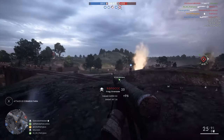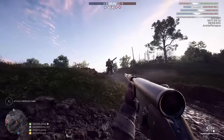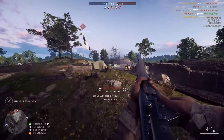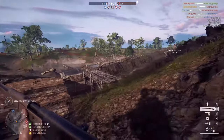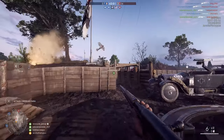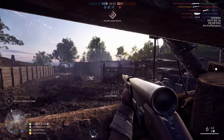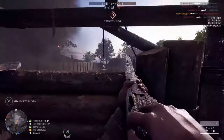Moving on to the medic class — they got a new semi-auto rifle, the RSC 1917. I think this is one of the best rifles that has ever been in Battlefield 1. Most other medic rifles have the ability to three-shot or four-shot people at close range, but this changes it up a bit — it's a two-shot kill. That's very significant for a game like this. At close range you can just go bam bam and that guy's dead. It only works up to like 40 meters I think, but that's actually a pretty damn far distance.